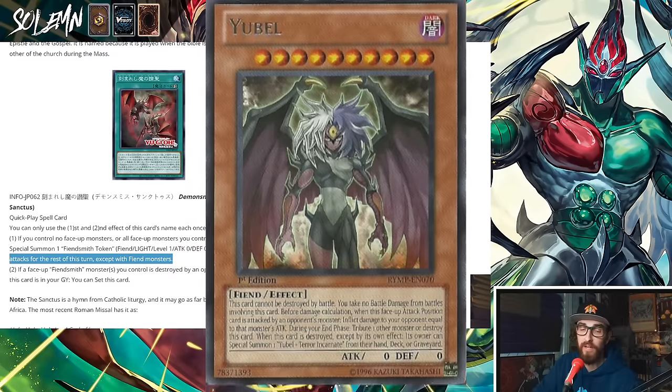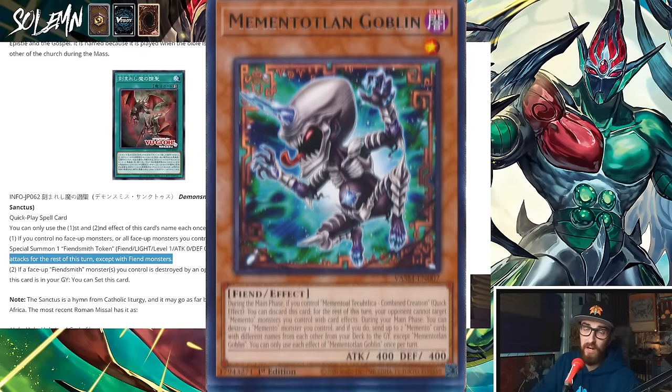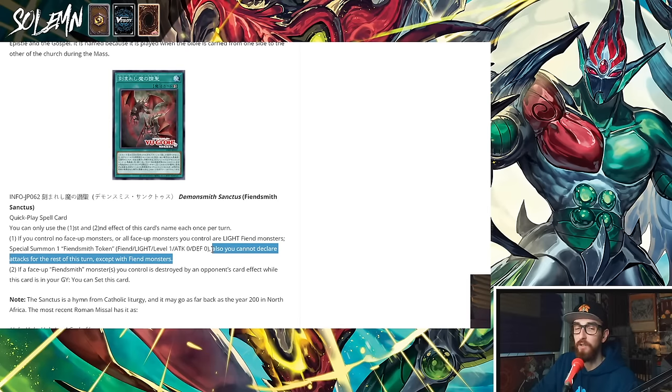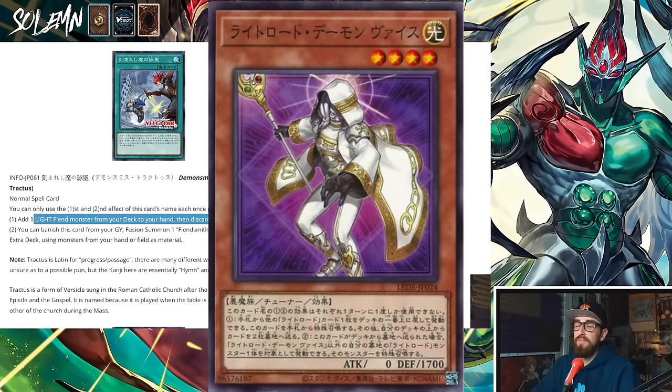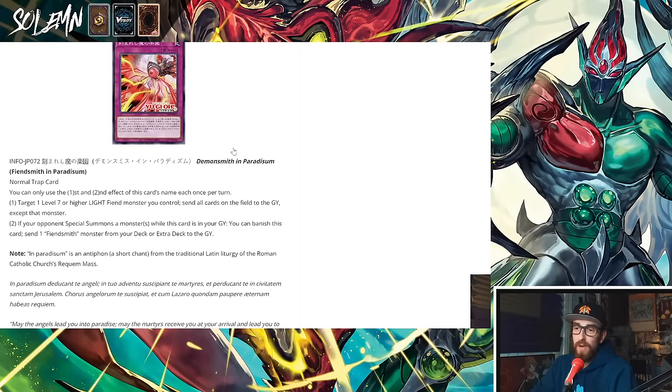Except maybe inside Fiend decks — we saw Yubel already getting new stuff, Valmonica has half its monsters as Fiend, Memento has quite a few Fiend monsters. So it's perfectly possible that once the Year of Fire ends, we might see a Year of Fiend. People were talking about a Year of Light because of Lightsworn and this set, but interestingly this spell searching a Light Fiend can actually look for Lyna the Light Charmer — which is very solid as a starter for Lightsworn. So there's also Lightsworn support. Now the final card is the Trap.